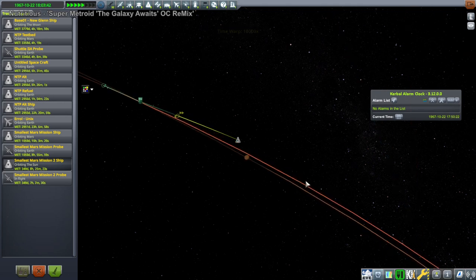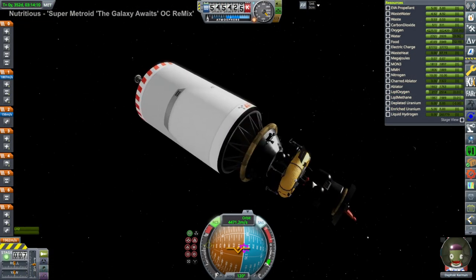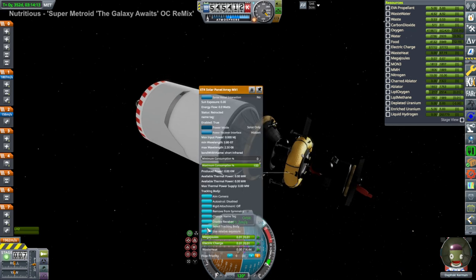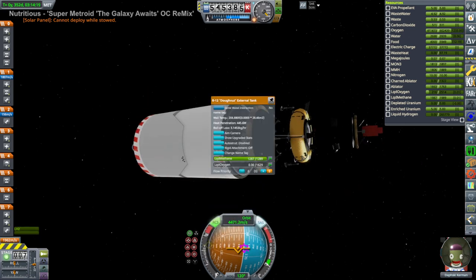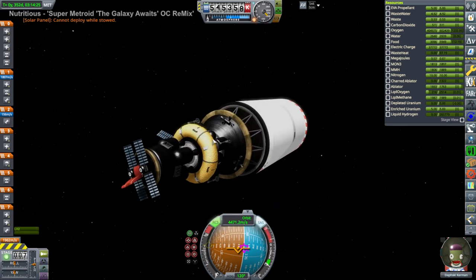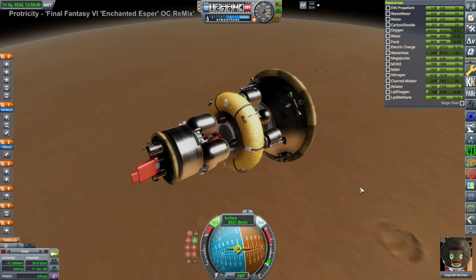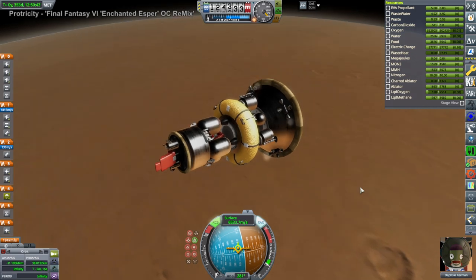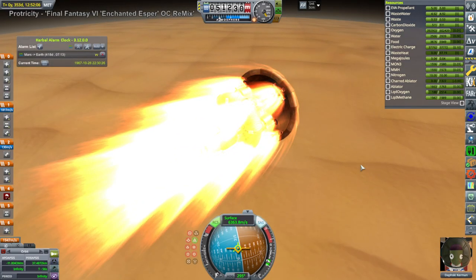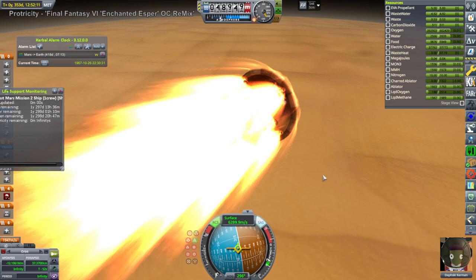Here we are after doing the mid-course adjustment, approaching Mars. During the mid-course adjustment the liquid oxygen was fine — we hadn't had any boil-off through the entire first half of the journey. But when we entered Mars SOI, the liquid oxygen, which is part of the ascent stage, was practically all gone. Something went wrong with boil-off — I've talked about inconsistent boil-off before, but this was pretty severe. We're actually getting further from the sun on the second part of our journey to Mars, so the boil-off should be less. We'll fix that by reloading the save and manually putting the liquid oxygen back in.